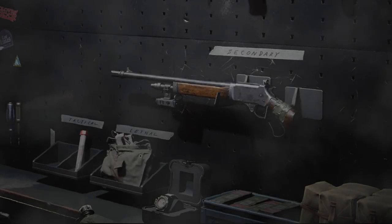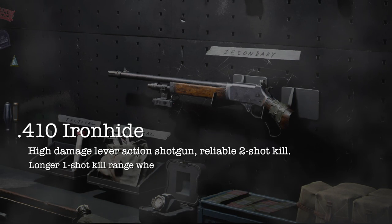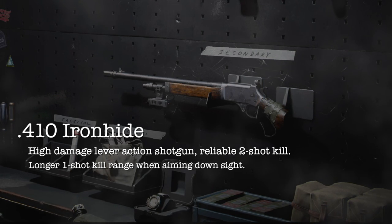The in-game description describes the Ironhide as a high damage lever-action shotgun with a reliable two-shot kill and a longer one-shot kill range when aiming down sight.